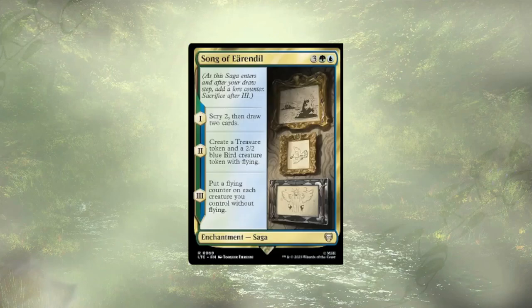We're taking out Song of Erendil. It actually stays on theme for the first chapter — we scry two and draw two, which is pretty decent for five mana. Following that we create a treasure token for a little bit of ramp and also get a 2/2 bird. Then we get to put a flying counter on each of our creatures without flying, so the evasion is pretty strong. The card draw and scrying is great for us, but ultimately it was one of my tougher cuts.